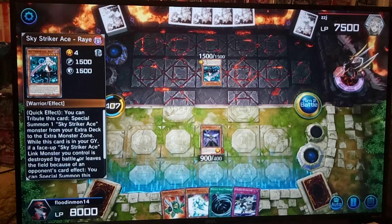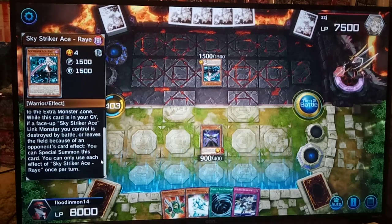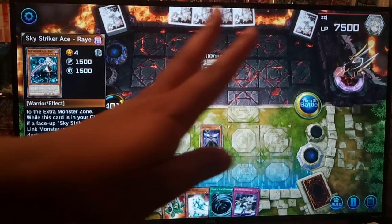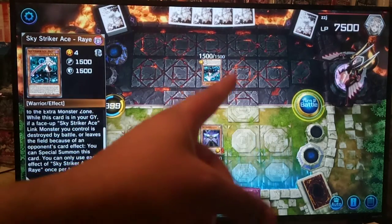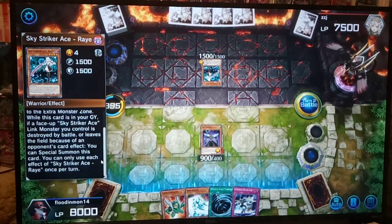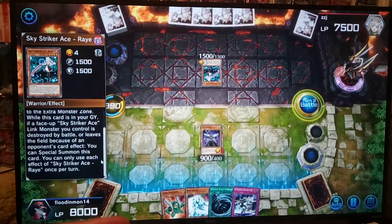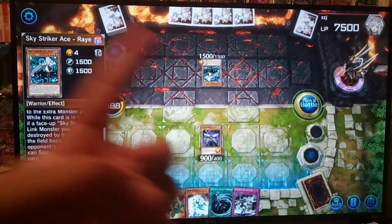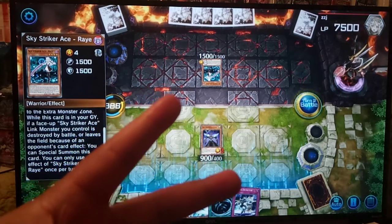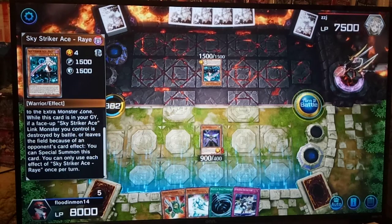This card's in your graveyard — if a sky striker is destroyed by battle, you can spend... okay, so this is how this deck works. All you do is summon her, link into one of the blue cards, the blue cards die, she comes back, and next turn you do it all over again. So the way to stop this deck — Macro Cosmos if you've got it, and I guess Soul Release or something similar. Good to know.